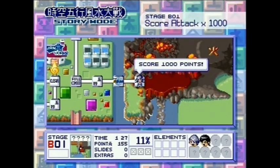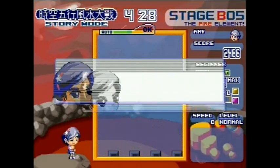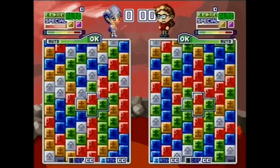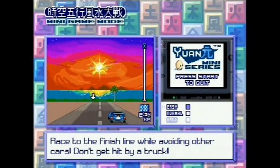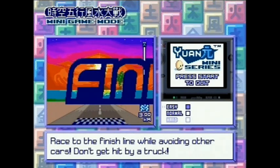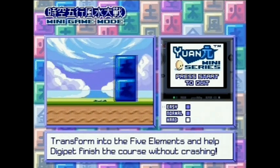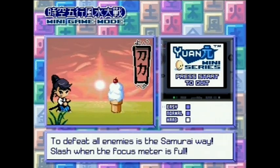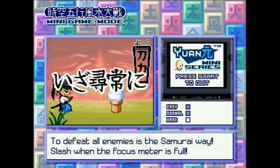The stages of story mode are mainly mission-based, where you must complete a task like clearing a hundred blocks of a certain element, or pulling off a special combo. But there are also versus battles against characters you come across, as well as some mini-games. These arcade-like games include a driving game where you must avoid other vehicles, a green blob game where you must press corresponding buttons to pass through elements, and a samurai one where you must chop ice cream and apples in half.